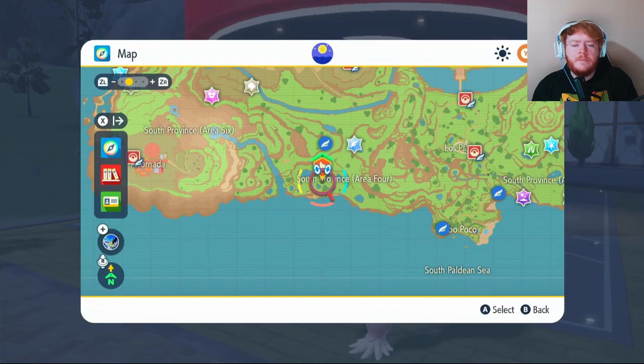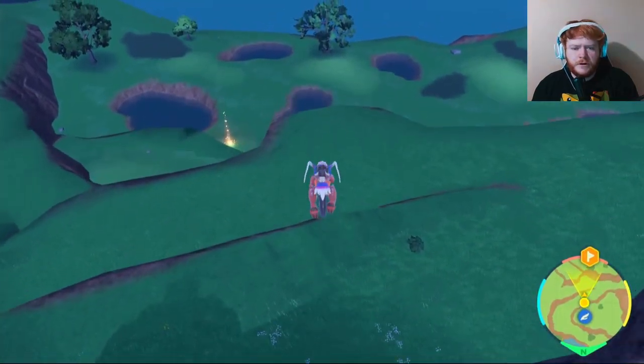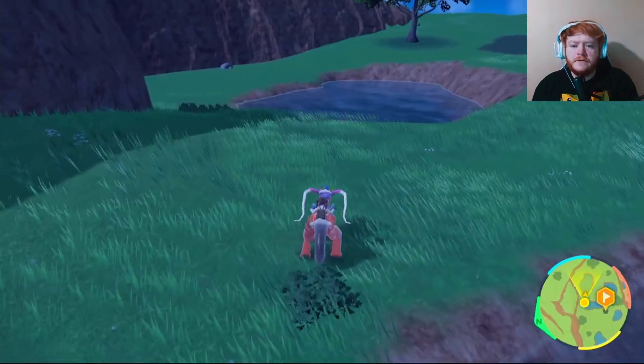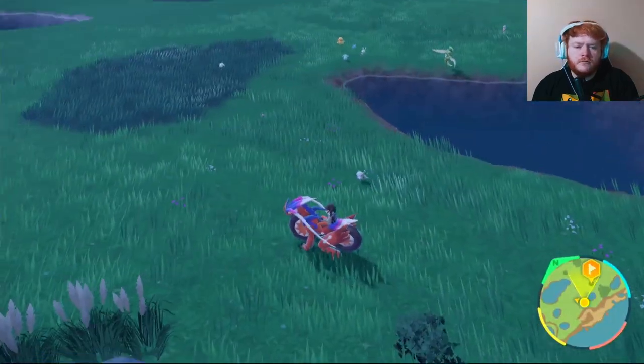Starting off with location, you want to put a waypoint right here and fly over to South Province Area 4 Watchtower, then make your way over jumping off all these little mountains. Once you get to the very bottom we're just going to be searching around this area and eventually you will run into one.